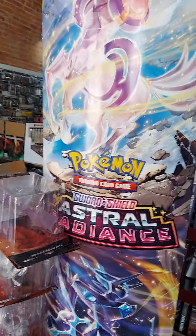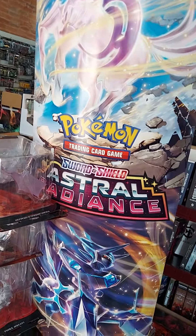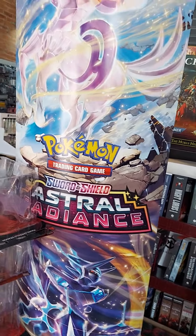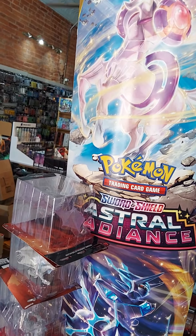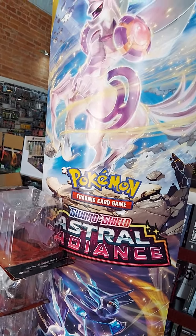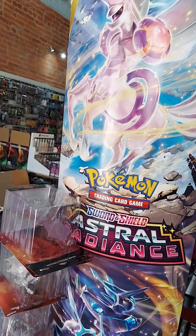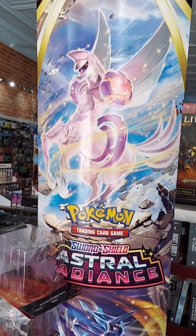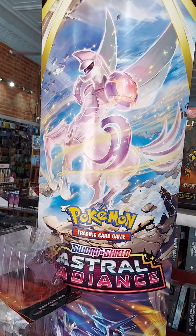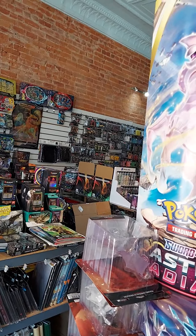Also this week we have the pre-release, which you can do in-store at noon on Saturday for Pokemon Sword and Shield Astral Radiance — or you can take home, or both. Very limited quantities. For the in-store unsanctioned tournament — because Pokemon International is still not allowing in-store sanctioned play due to the global pandemic — the unsanctioned tournament has a very limited seating capacity of eight people. The tournament is at noon; sign-in starts at 11:30. I've also got Commander Friday Nights.